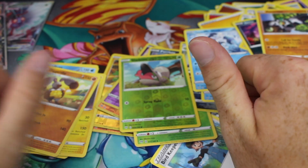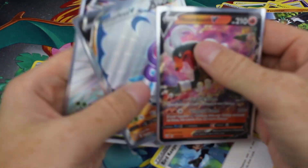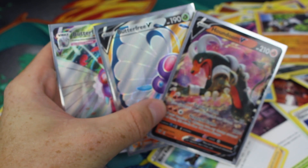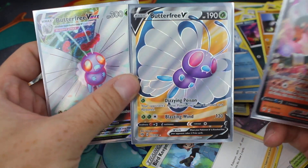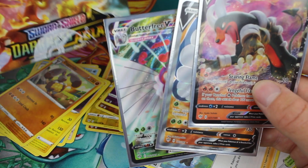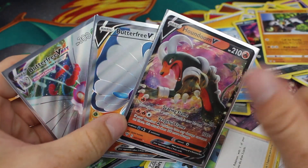So that was an absolutely great Elite Trainer Box opening. If you've enjoyed the pulls, please give it a thumbs up and comment below — tell me what the best cards in Darkness Ablaze you like or what you're looking for. We got three Ultra Rares, including two Butterfree cards that I really wanted to pull. Great opening! Got two booster boxes coming up in future videos. Thanks again for watching, and I'll see you in the next video — don't forget to subscribe for more.